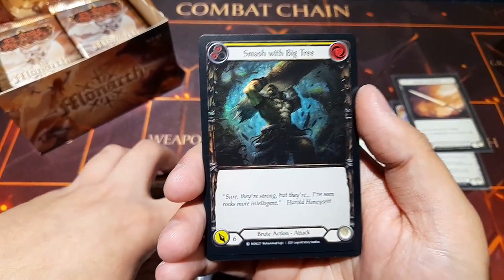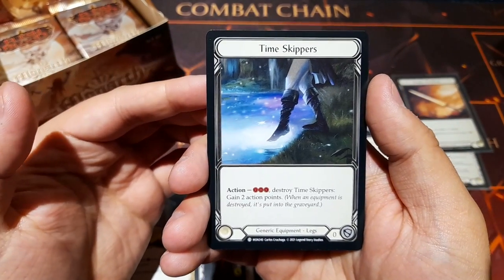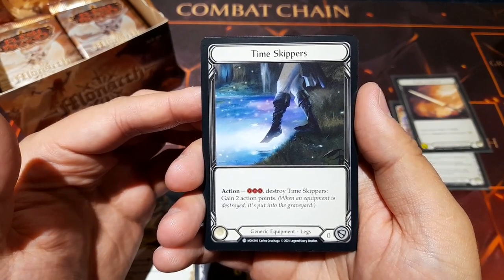Raiding Dusk Bane — I'm going to assume that's Bolton's sword. It's a very pretty card: once per turn, zero cost action attack; if you've charged this turn, this card gains plus three damage. An awesome sword. Time Skipper new equipment — action: three resources, destroy, and get two action points.